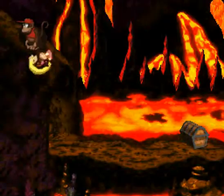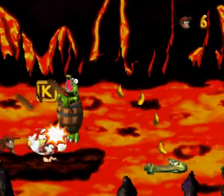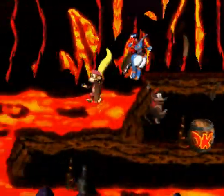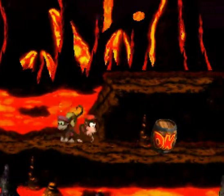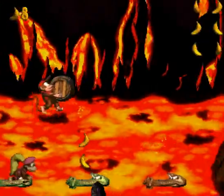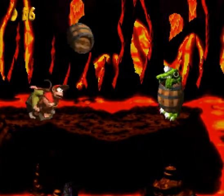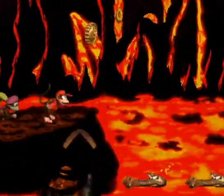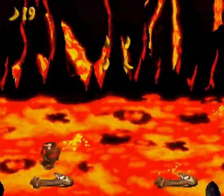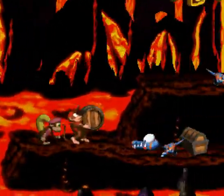We're in Hothead Hop. First thing we're gonna do is pick up this really dark chest that's kind of hard to see and get a nice pair of lives. Then we're just gonna jump around — this level is called Hothead Hop, so you just kind of jump off these crocodile heads. They look pretty silly; they're in lava, which is kind of weird, but crocodiles are resilient to lava, right?